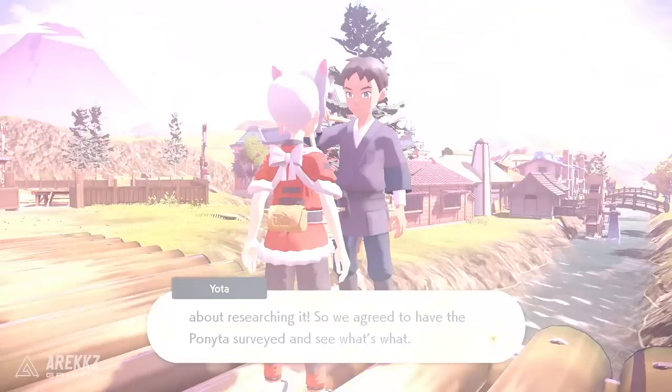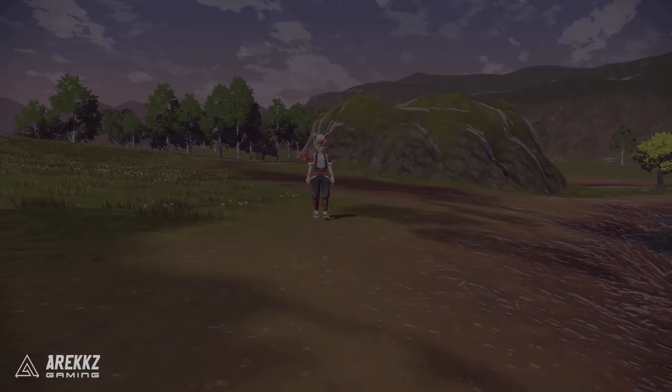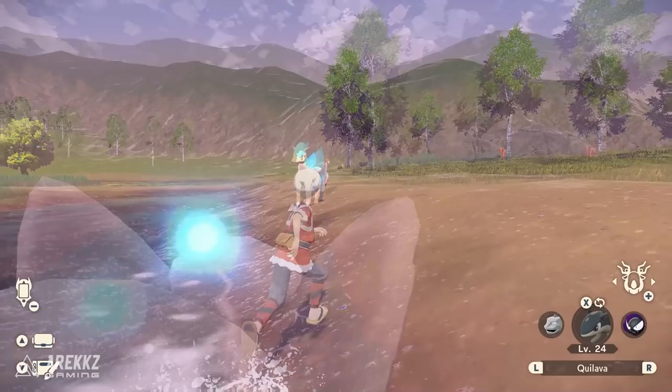It's actually marked on the map, so it is a guaranteed spawn. Simply go over there and upon getting to the location you will have a cutscene — you will see it appear and it will then be roaming around for you to catch. If you want a tip on how to secure this, maybe consider going into a battle first to lessen the chances of it running away. But you don't really need to get the health down too much — you can basically just throw a ball, catch it. It's pretty easy, it's quite low level.